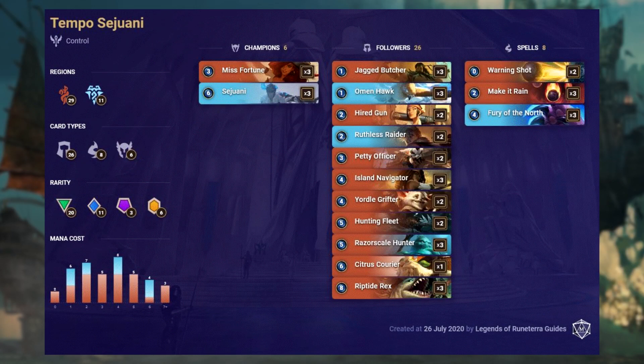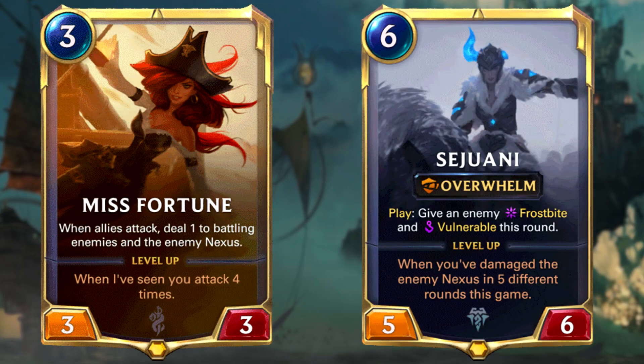Tempo Sejuani has grown in popularity over the last patch, and after the nerf to other strong contenders, it has left this archetype untouched, and it was only natural for it to take over. It features Build Water cards with support from Freljord, with card costs ranging from 0 to 7 plus. Always keep Miss Fortune and Sejuani in hand as this is a tempo deck. Even though they're not the best for curve, they generate immense value and are simply too much to lose, even if this means having a few weaker turns with a weaker starting hand.